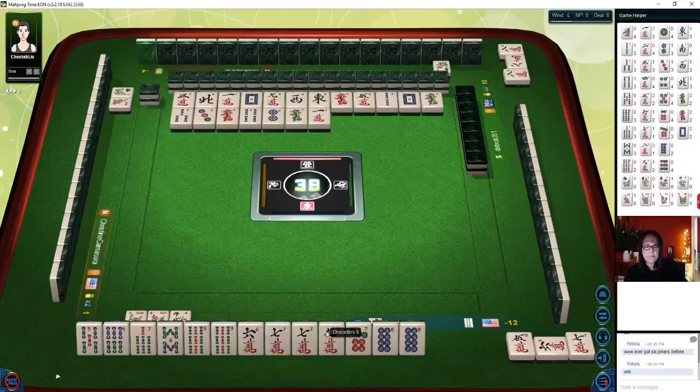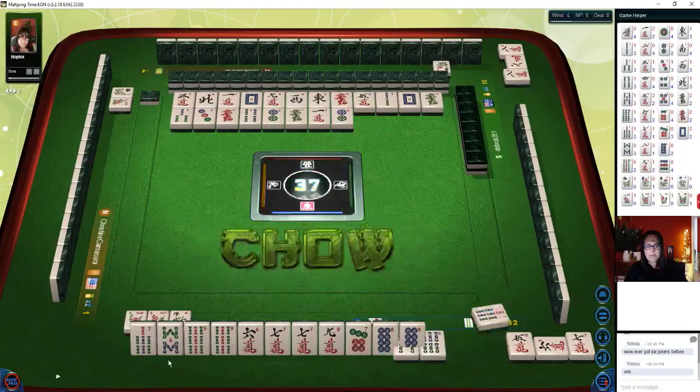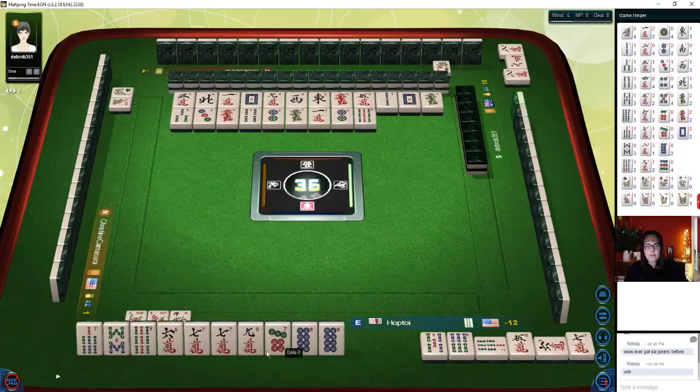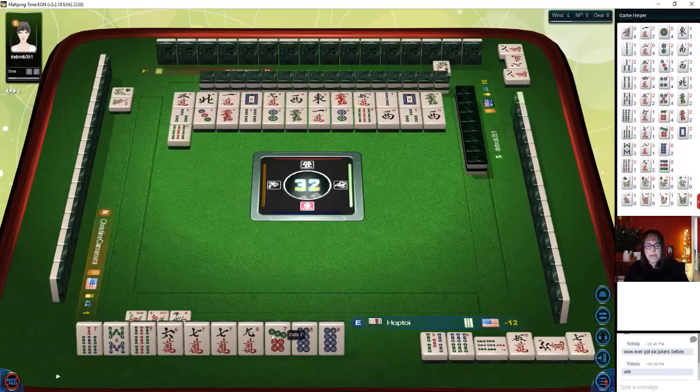We're still in last place. One big hand and we can get out of this mess. We have one, two, three, four pair — let's pong. We're just going to take whatever comes first. We'll get rid of the white dragon — since it was already tossed. Red dragon. No honors is a fawn. Seven bamboos — there's another pair. We have one, two, three, four pair. We have a pong out. And three dots — there's a six, let's keep that. Let's get rid of the three. Three dots.